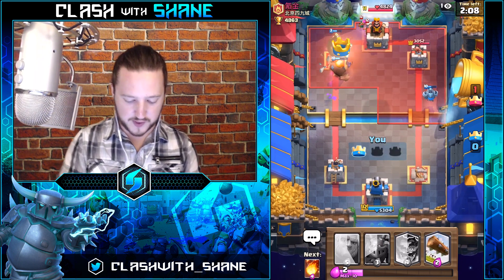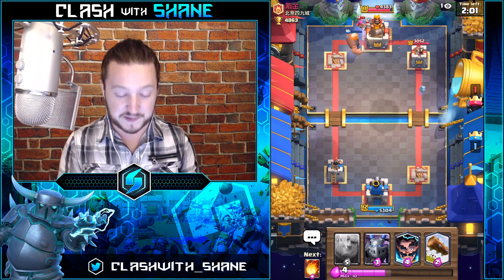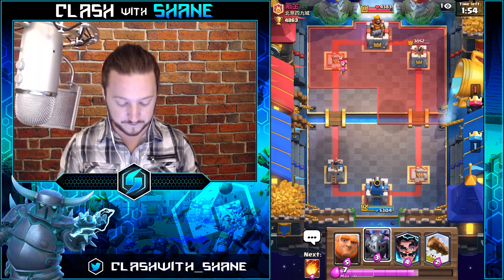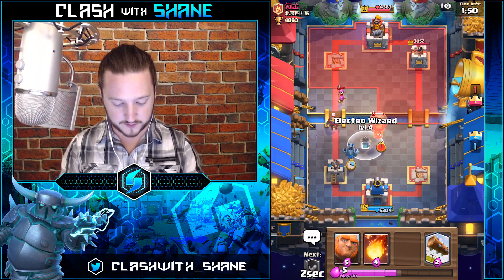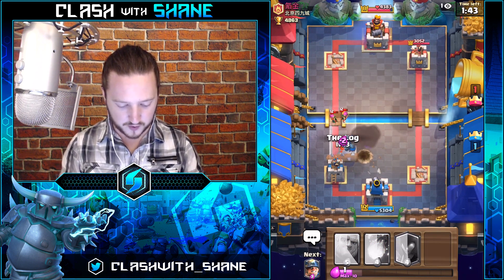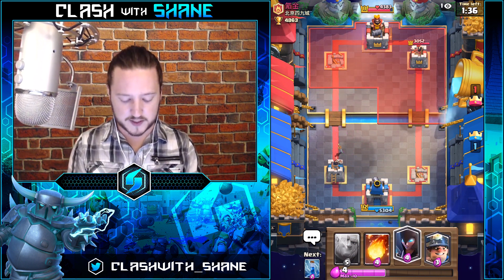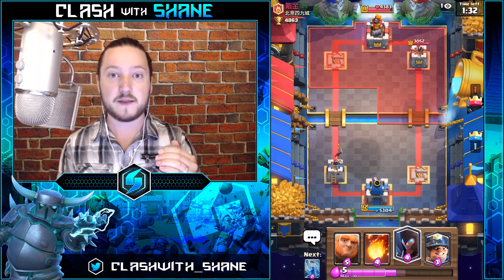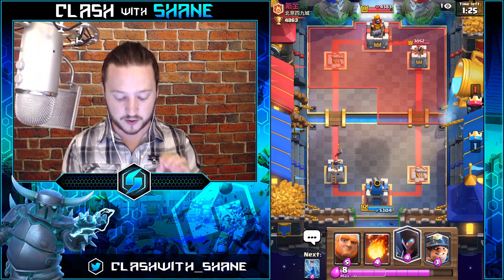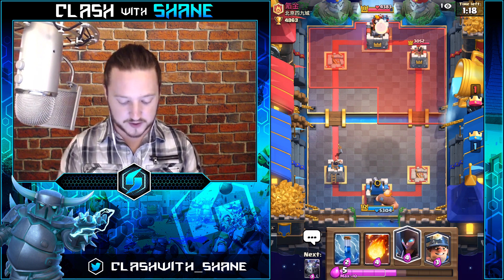Zap — nice! We're trading towers. We have a slight lead because we're going to the King Tower to do some work. Giant Balloon is probably a decent counter to our deck, especially with a max level 11 Giant and level 7 Balloon, so this could go either way. Never discount them because of their level. Ideally you want to be spending less elixir on every defense than your opponent is spending on offense, because that builds a slow elixir lead over time.